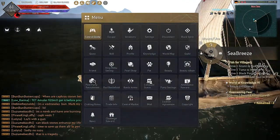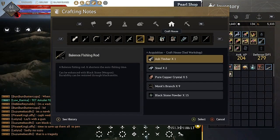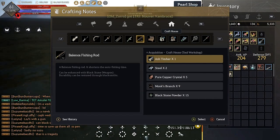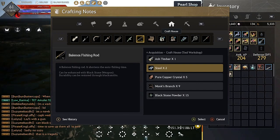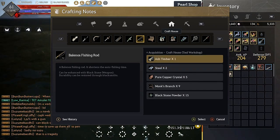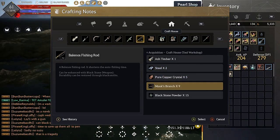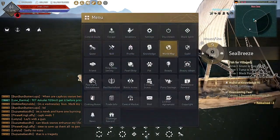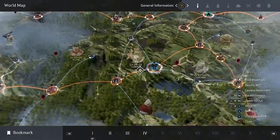Buy the Belanos Fishing Rod and Triple Float Fishing Rods as soon as you can. If you don't want to spend the money — they'll be pretty cheap on PS4 once someone figures out how to make them — you can craft these fishing rods yourself. All you need is ash timber times one, steel times two, pure copper crystal times five, monk's branch times nine, and black stone powder times 15.